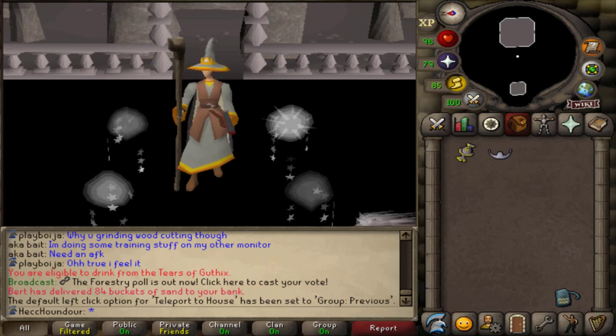Cosmic runes aren't easy to get on an early Iron Man, but they're really useful for certain spells like enchanting jewelry or bolts, thralls, or shadow veil. If you're a main account, they can also be a decent moneymaker.